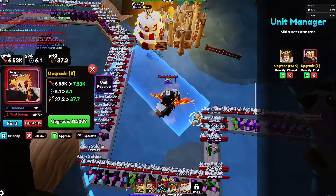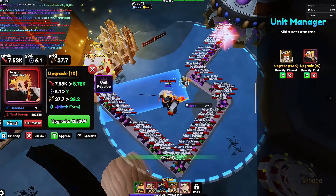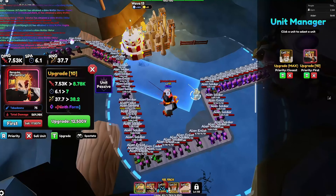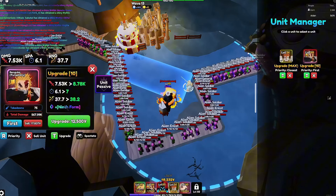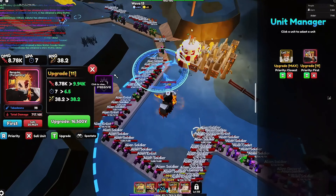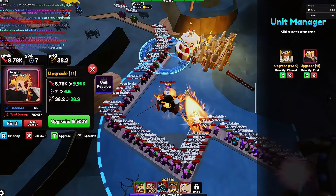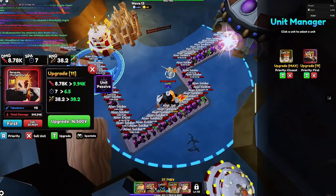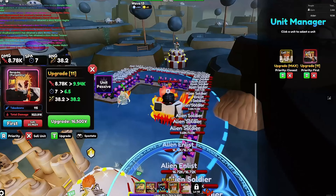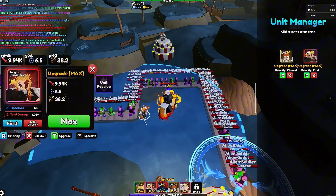Continuing upgrades: 6k damage, 6.1 SBA, and 37 range, then 7k damage with 6.1 SBA and more range with a new move. There are still more upgrades! 9th form: 9k damage, almost 7 SBA, and 38 range — a magic circle AoE. His move is just some teleporting. At max level: 10k damage, 6.5 SBA, and 38 range.